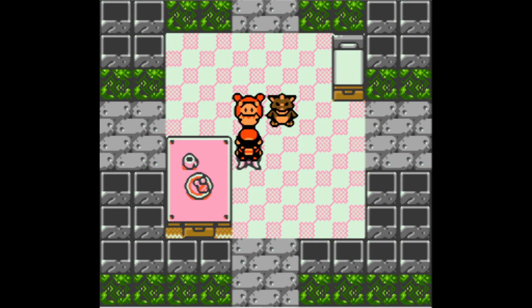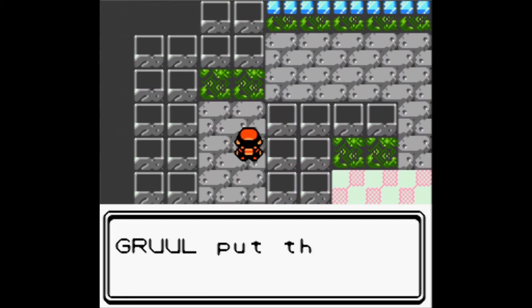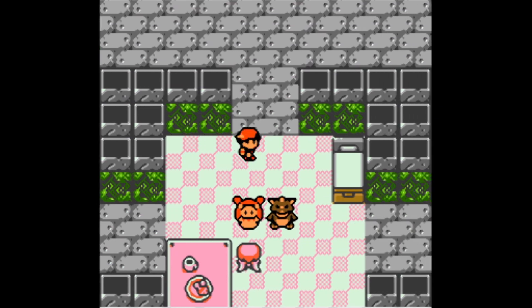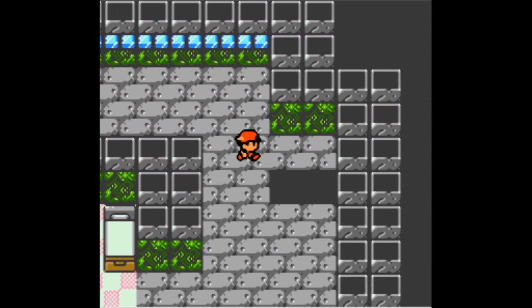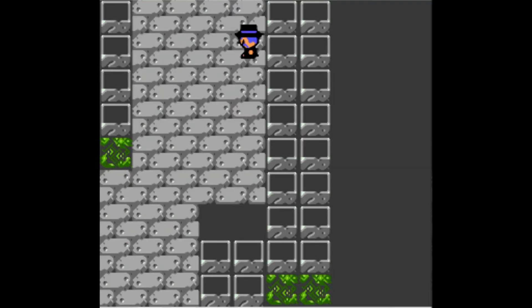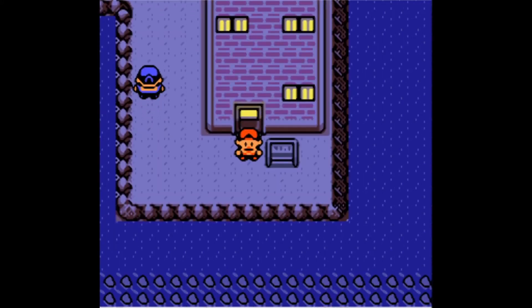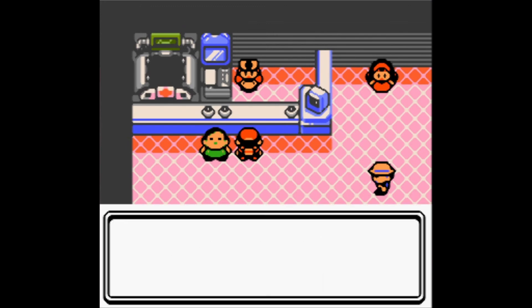We explore the top floor briefly, finding a Super Potion, then descend the lighthouse via a hole in the floor — a quick exit after climbing the whole thing. Now outside, we head to the Pokémon Center.